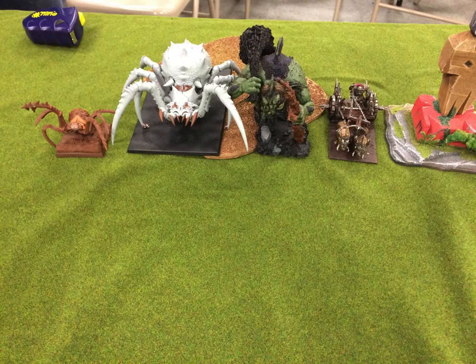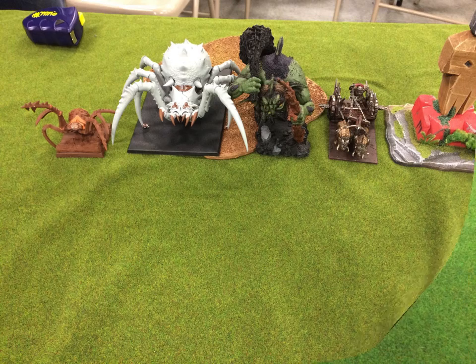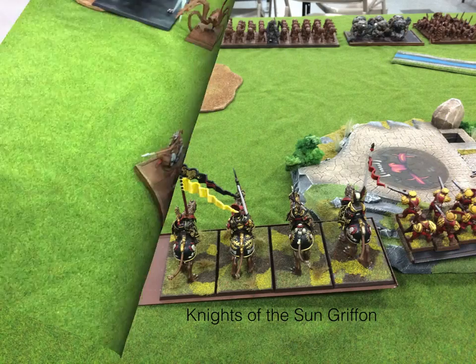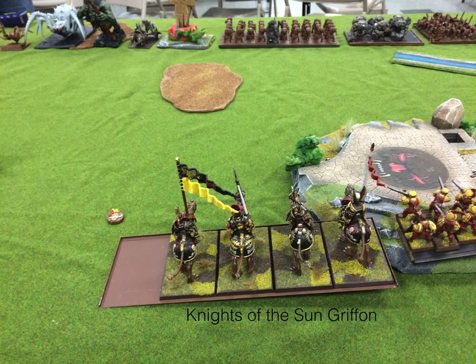He's also got a wolf chariot, a Giant, and a Gargantula. Then a hero-level character on a spider and some more Raiders. One thing to keep in mind: he was really afraid of my one cannon — I've got a cannon and a Steel Tank. So he has his big gribblies on the other side of the hill where I can't see them, which I actually kind of like because that lets me pick on half of his army at a time.